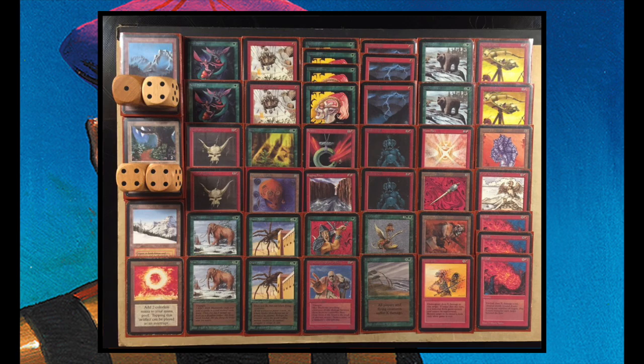The other card I want to discuss is Illusionary Mask — an artifact that costs two to cast. You pay X, where X is the casting cost of a creature, and then you put that creature on the board face down without actually casting it. That means you cannot counter it. It's a complicated card — I'll try to explain it to the best of my ability when it's played in the game, as I've never played against it before.